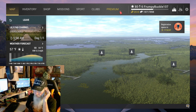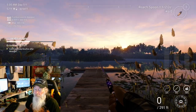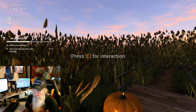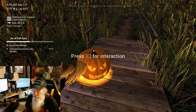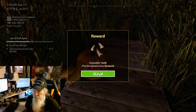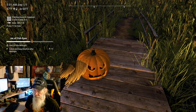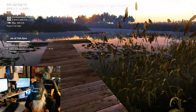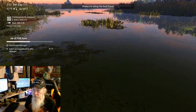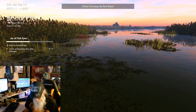All right, here we are guys. Got pumpkin around here somewhere — there he is! He's got something for us: some crocodile teeth. That's part of the potion. All right, that's good — eat that. All right, get over here. There's our boat.